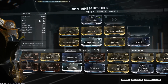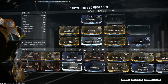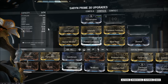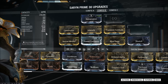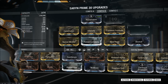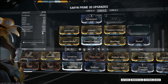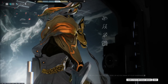Saryn gets all of her damage from duration and strength, because the longer her four goes on the more damage it will do, and power strength increases the damage of all of her powers. I've tanked efficiency — this build does not work in actual gameplay — but for the purposes of giving Saryn a huge leg up, I've given her 284 power strength and over 200% duration, plus a reasonable amount of range.